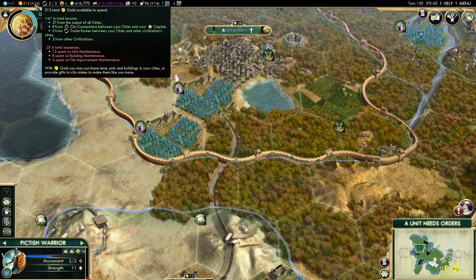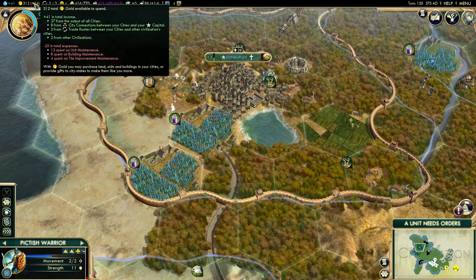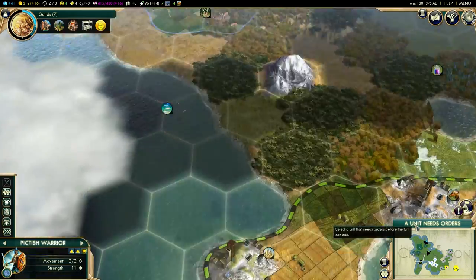At the moment I've got 41 gold per turn income and 25 gold per turn going out, which isn't great. That breaks down as 27 output from all cities, 8 from city connections, and 3 from trade routes — because I'm only getting one gold per turn from Alexandra and one gold per turn from Ramses.